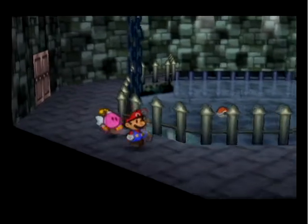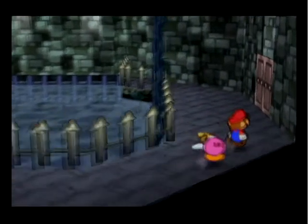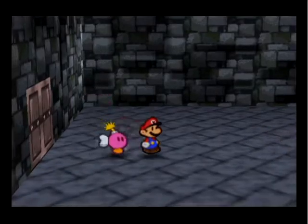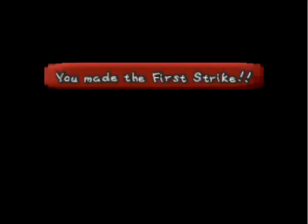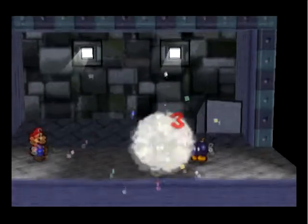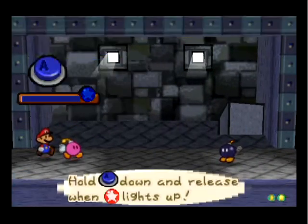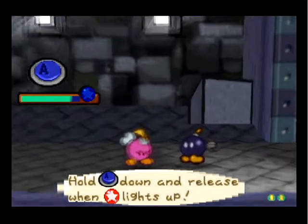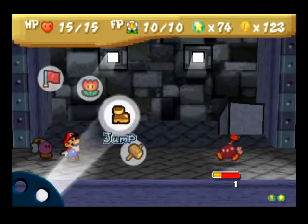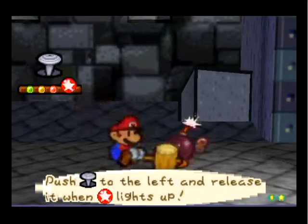Inside Koopa Bros. Are the enemies gonna respawn? No — oh wait, that one dropped a key, so it was a special enemy. The next one — let's see what Bombette can do. If you manage to hit him with her attack, it's her bomb attack. I think her bomb attack costs FP to use normally, but if you do it on screen like that, it's pretty much a free bomb attack. That's really useful, and it does a lot of damage too.